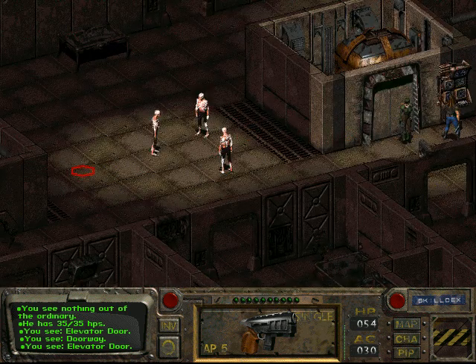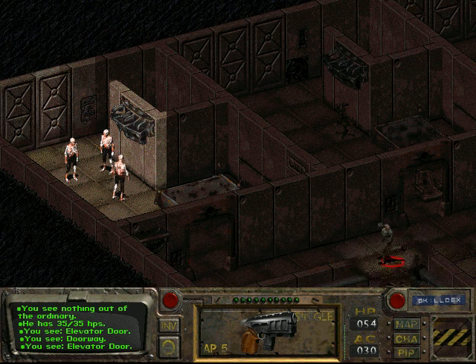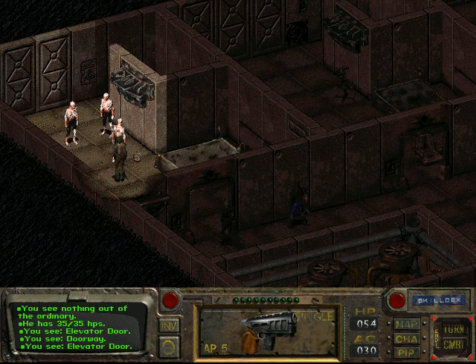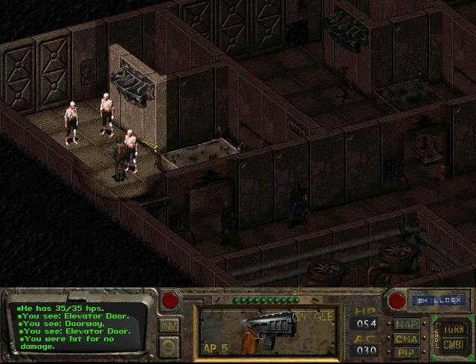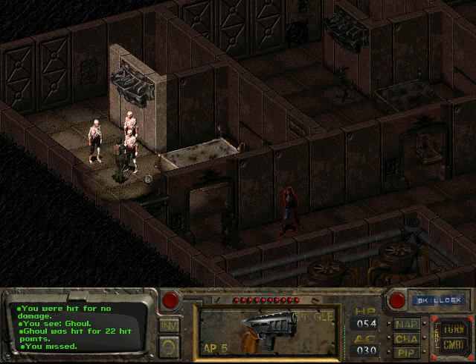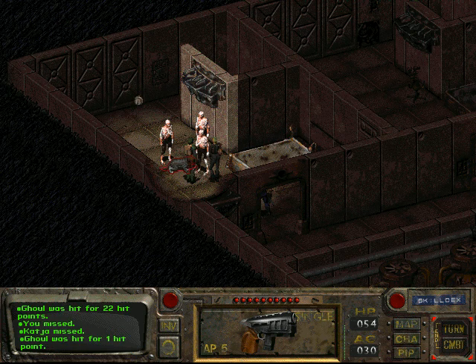I forgot one thing in here — it's in this room. These guys are going to attack right away so I'm just going to reload. They don't hit much, so just blast them away. That is, if you don't miss.